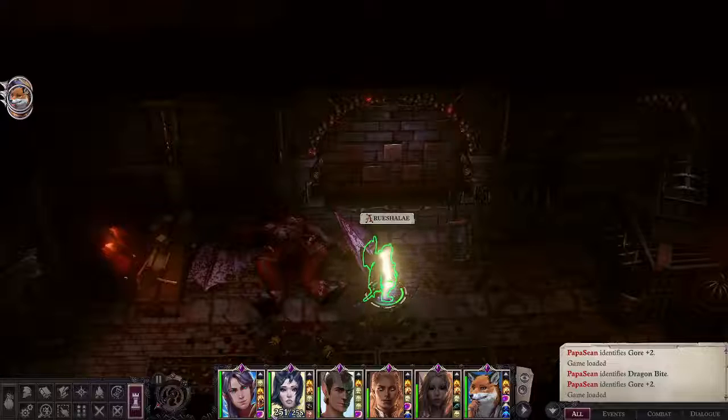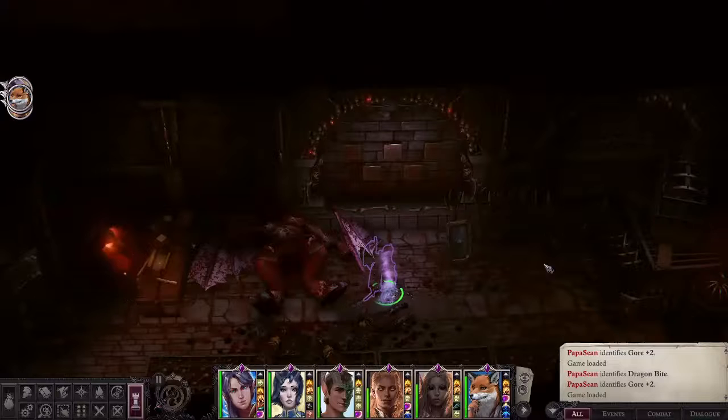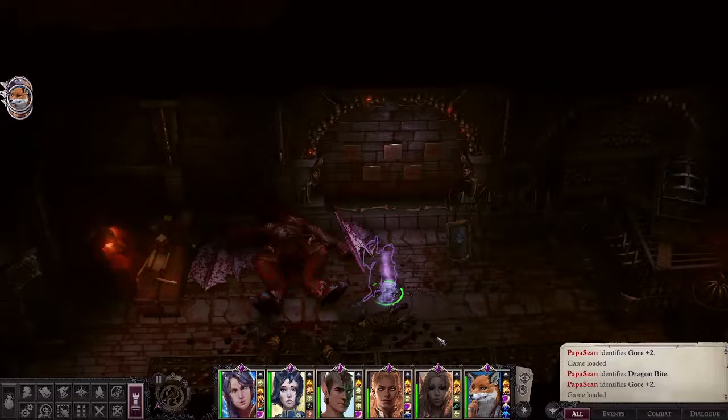Welcome, my name is Papa Sean. This is Wrath of the Righteous. We are located in the electable prison up at the top left section. This is the armory — it's got the weapons, as you can see on the stand there.